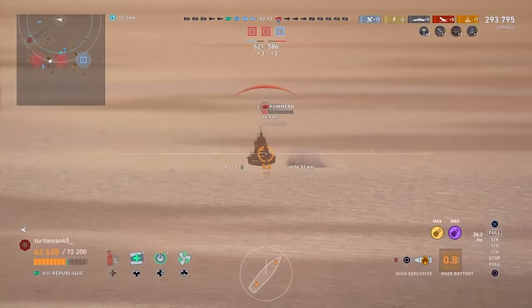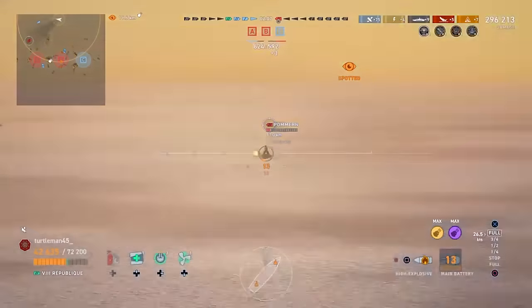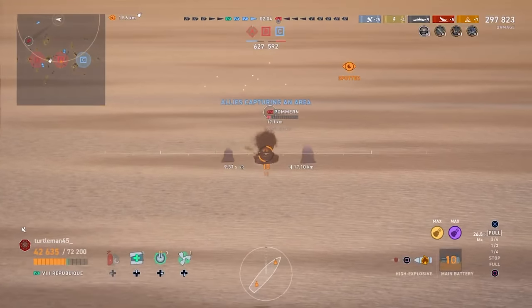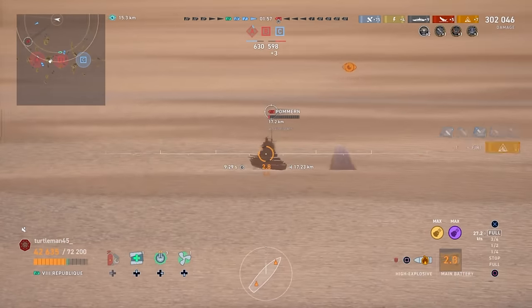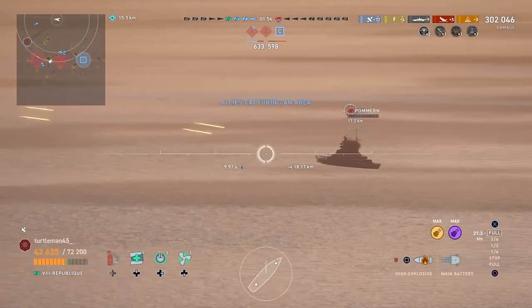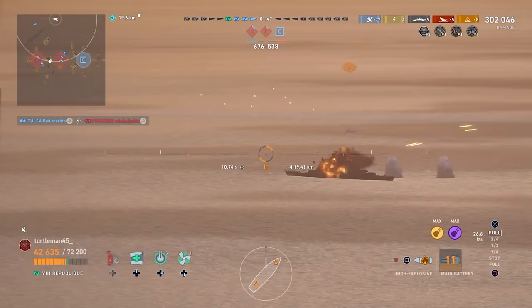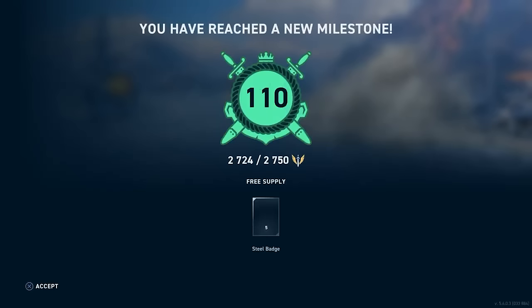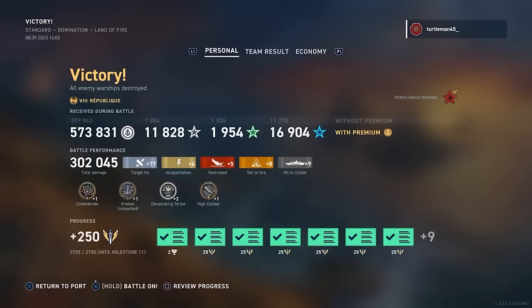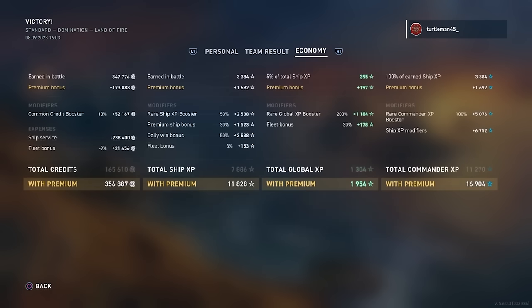Then you get a double fire. At this point you have to load AP, because if you get a third fire you can almost guarantee it's going to trigger the damage con and put out all the fires. He fires the guns, a cruiser is also spamming HE, but we get another fire - and lo and behold, there's the damage con. He could have gotten a little more damage and the kill on this Pommern if it weren't for that third fire triggering the damage con, but unfortunately he does not.